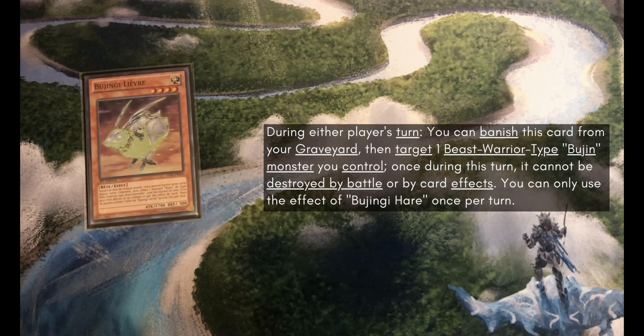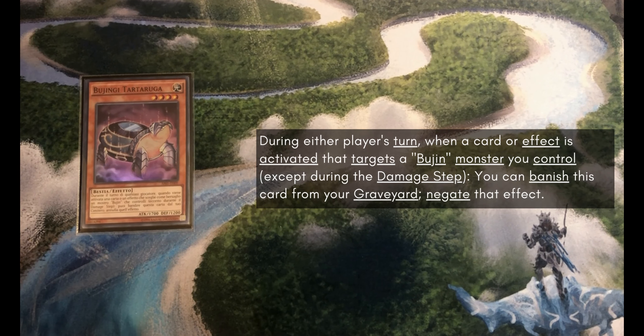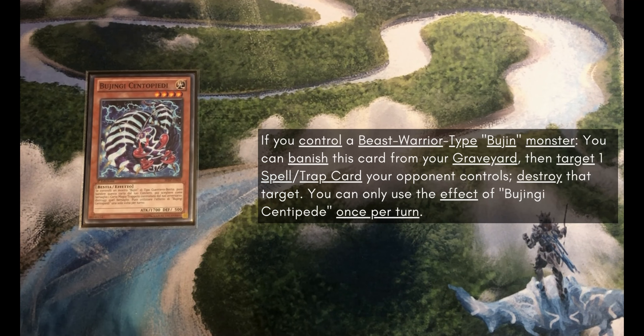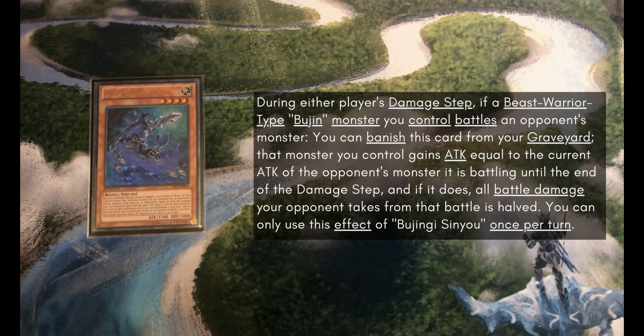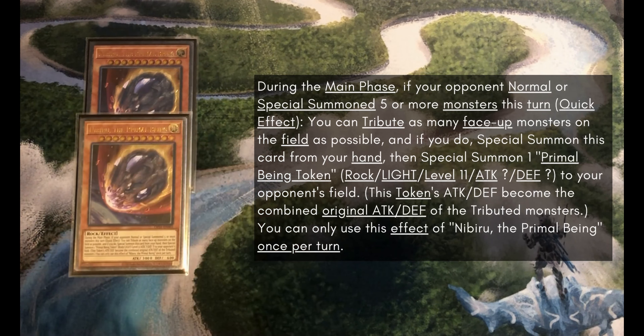For our Bujingi we've got 1 Hare, which will protect something from being destroyed once per turn by banishing it out of the graveyard. We've got 1 Bujingi Turtle, which protects your Bujin Beast Warriors from targeting effects — so something like Imperm can actually be negated by Turtle. I try to get it in the graveyard as quickly as I can just to have that option to protect my combo. We've got 1 Bujingi Quillen — banish to pop a face-up card on the field. 1 Bujingi Centipede — banish to pop a Spell or Trap. And 1 Bujingi Sinew, which is the graveyard Honest to beat over whatever you might need to beat over.